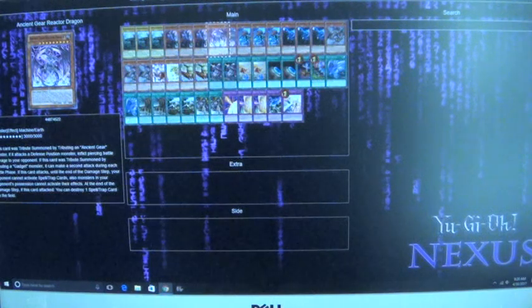Two Reactor Dragon — just two so that way you don't draw too much, but it's still very, very quick. What he does is: if you trigger an Ancient Gear, he does piercing damage. If you trigger a Gadget, he can attack twice. But mainly you're going to use him for dealing damage with Limit Removal.